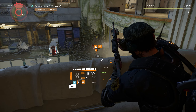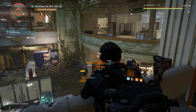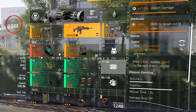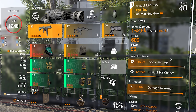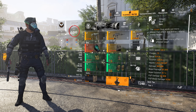For the secondary weapon I'm running the Military G36 AR with the same Sadist talent, and it has the better attribute — damage to target out of cover — which is what I recommend. The AR is my long-range weapon, but most of the time I try to use the SMG on close range to hit even harder. So: AR for long range, SMG for close range.